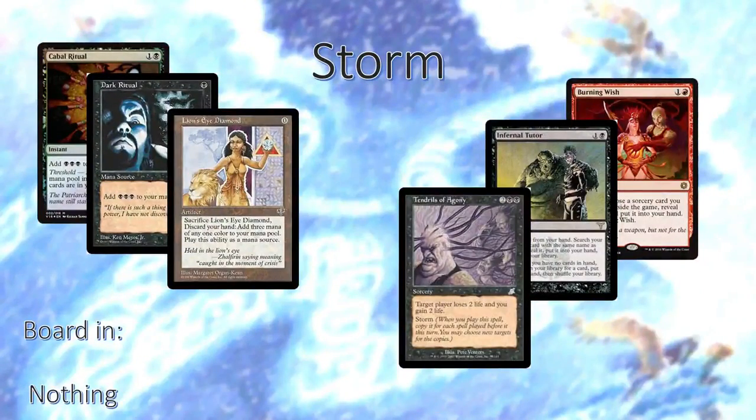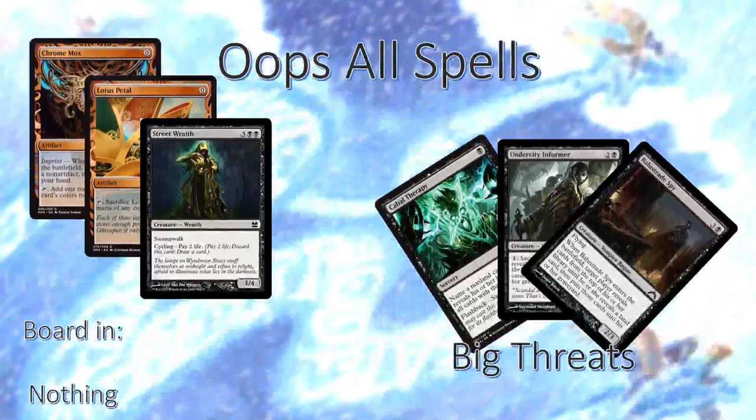Storm is the perfect matchup. Everything in the deck does great against Storm, so don't worry about boarding anything. Just be sure to try and counter their spells before they get more mana — so many of our counterspells are taxing counters. We want to cut them off at the Dark Ritual and Cabal Ritual level. Similarly, Oops All Spells is another perfect deck matchup for us — everything it's trying to do, we have ways to stop very quickly.